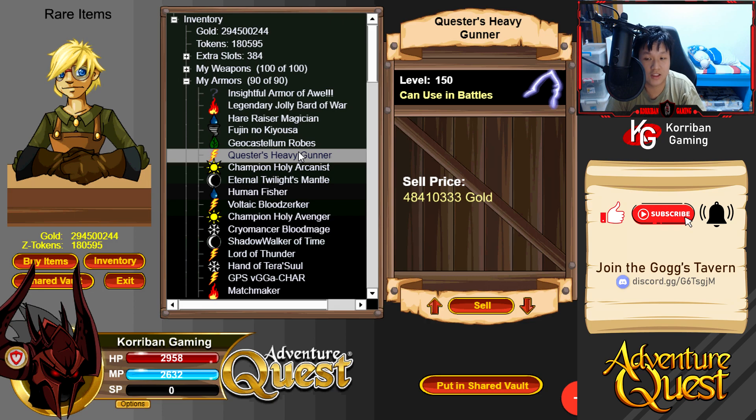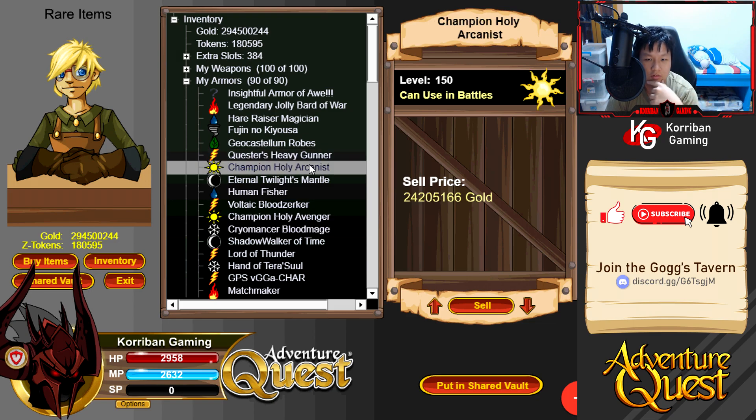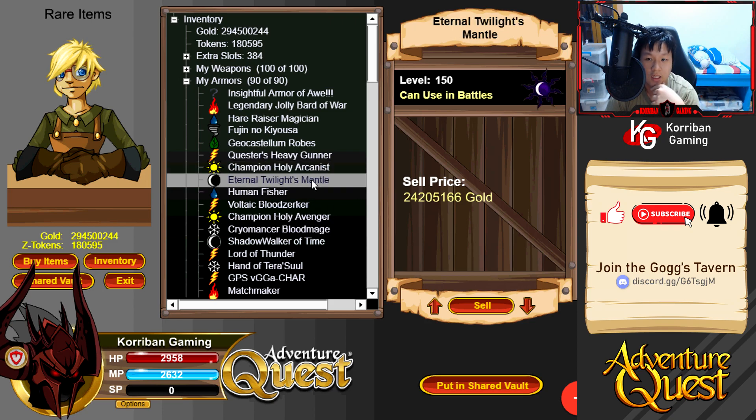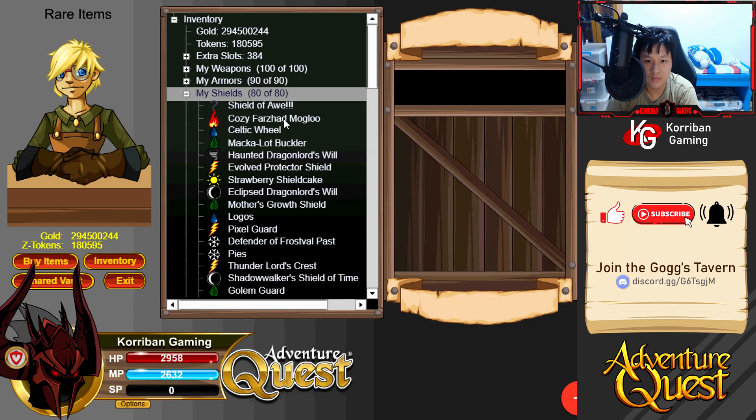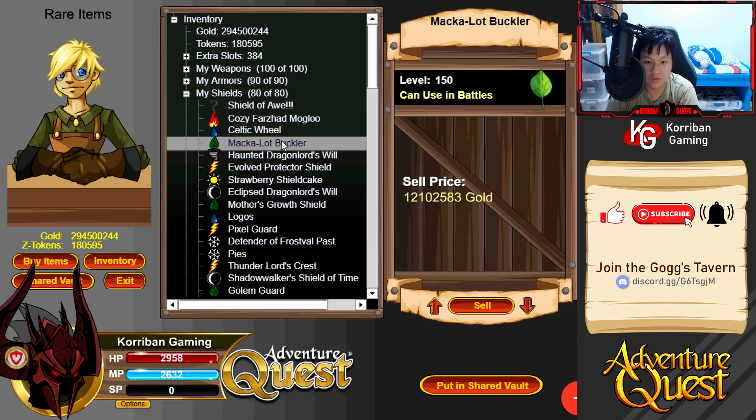Questers Heavy Gunner was suggested by someone in the comments of the previous video - I believe it comes with a skill as well as a mana shield or something like that. Champion Holy Arcanist - I swapped out Avenger for Arcanist because I'm playing a mage build. Twilight's Mantle for the darkness armor slot.